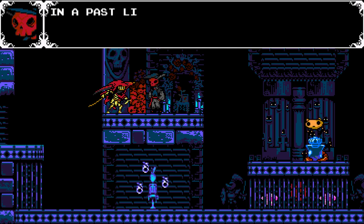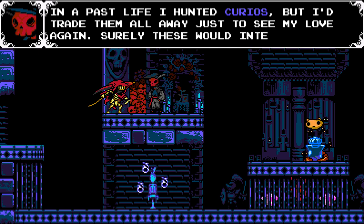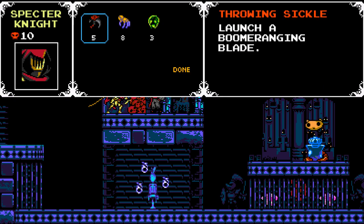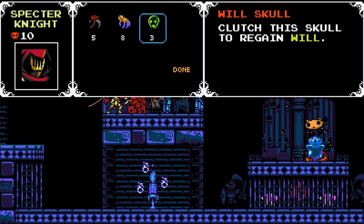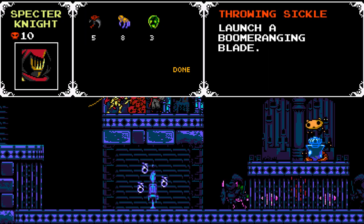'I will bring them all to you.' And you'll trade Curios for the red skulls. So this is how we get upgrades — or some of our upgrades. We can get magic spells and things like this.